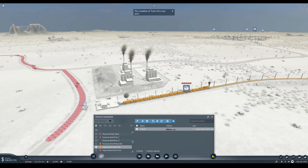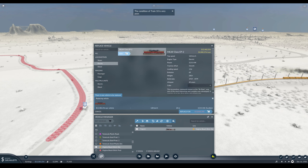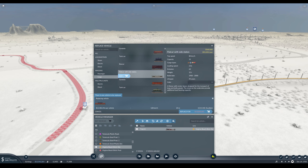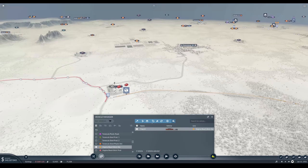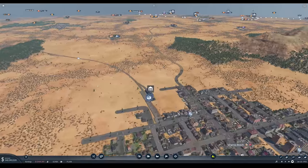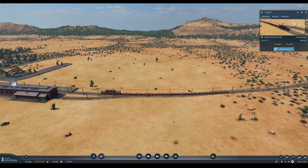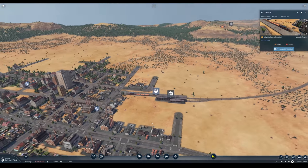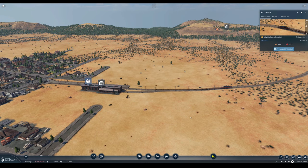So manage vehicles, replace — let's try that again. One, two, three, four, five, six, seven, eight, nine, ten — all right. We'll set the maintenance to high there as well, just to keep on top of it. Look at that — you're speedier, dropping off bricks, making a fortune. You'll love to see it.